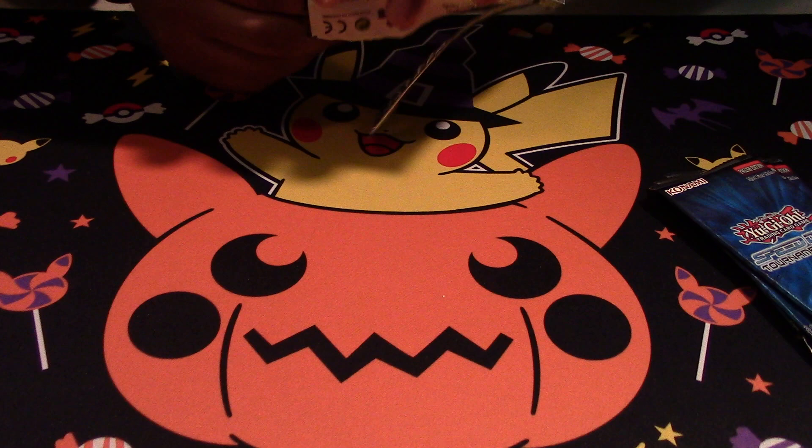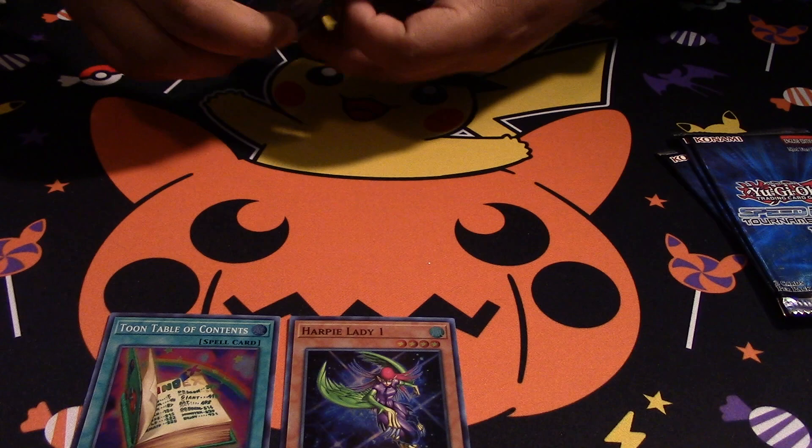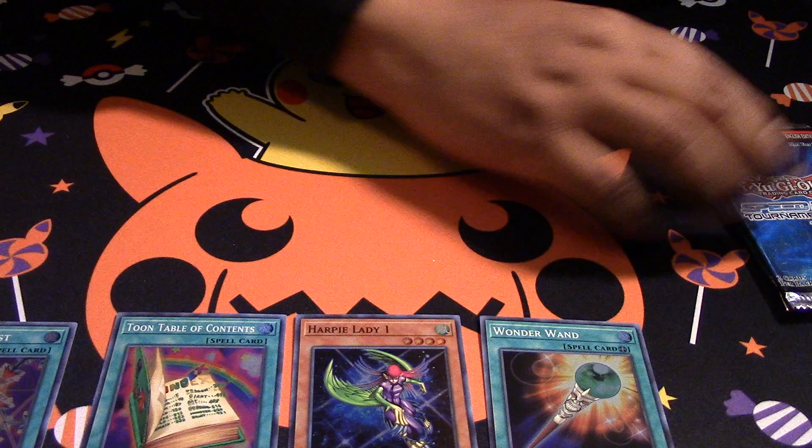From what I see, you always get 2 Holos which is pretty nice. So we have a Harpy Lady 1 and 2 Toon Table of Contents. Elegant Egotist and Wonder 1.